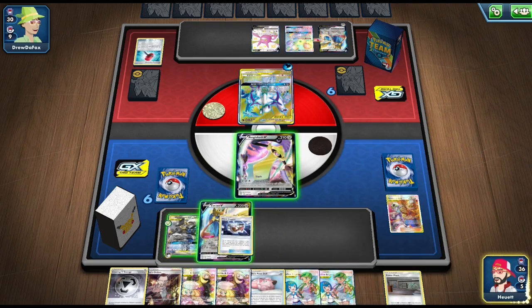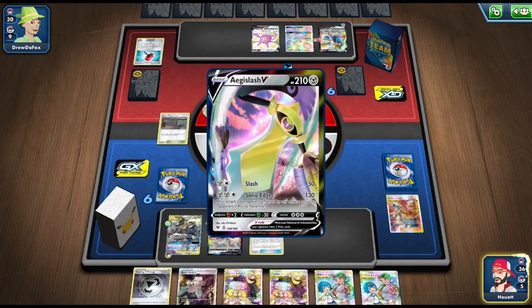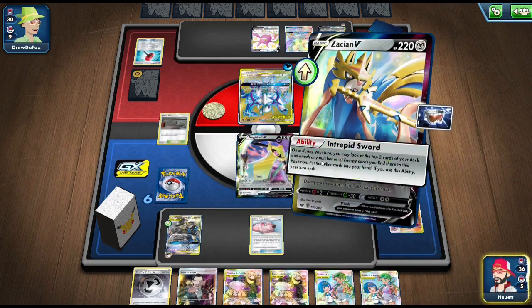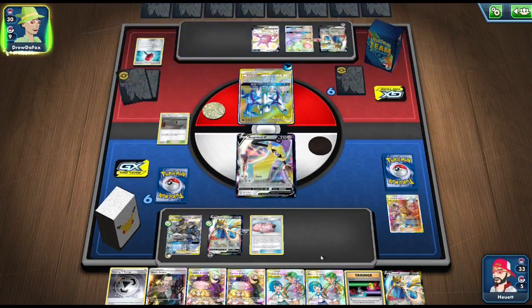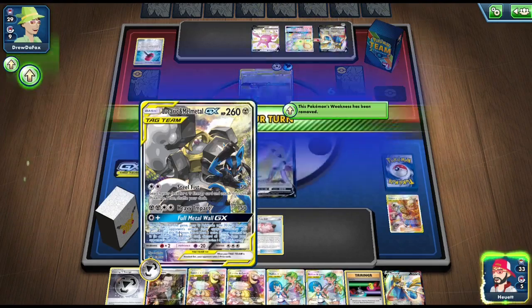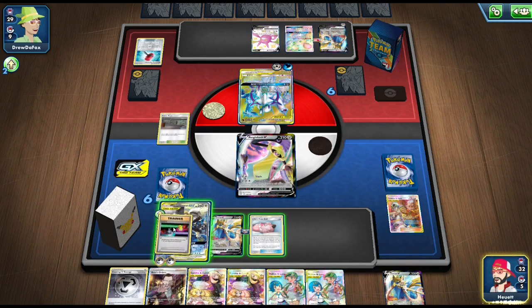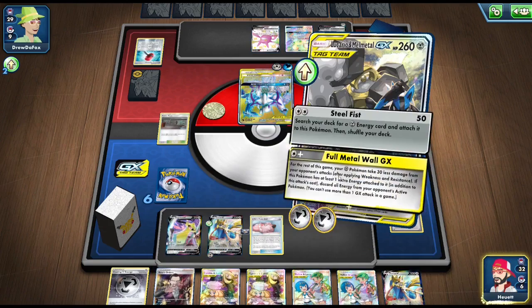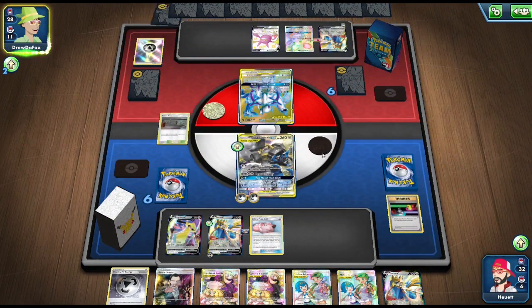We grab the Metal Energy, the Goggles, and the Power Plant. We throw that Metal Energy onto the Lucario Melmetal and use Intrepid Sword again. We rip our switch card off the top, and he goes for Altered Creation right here. We get to use Lucario and Melmetal's Full Metal Wall GX — removing all energy from his side of the field, and now all our Metal Pokemon take 30 less damage for the rest of the game, with Metal Saucer Pokemon taking 60 less.